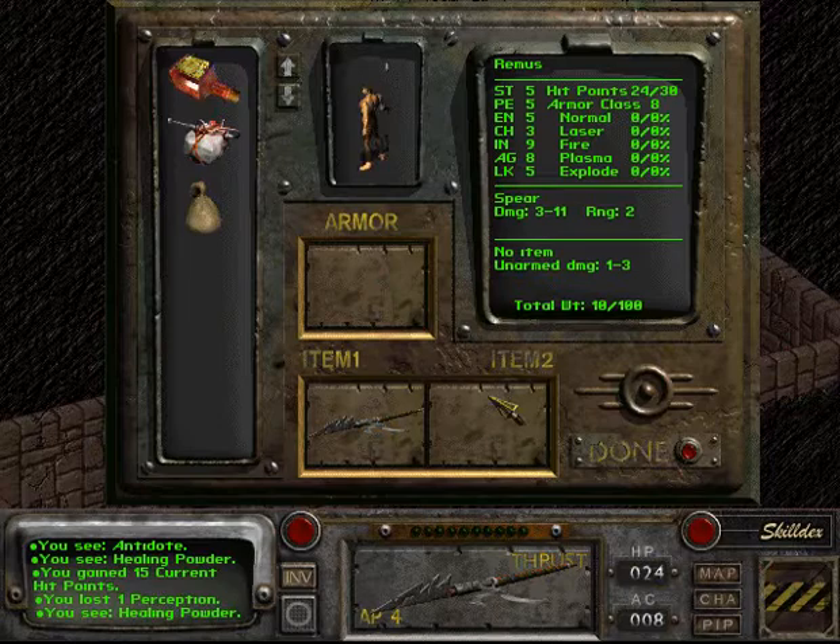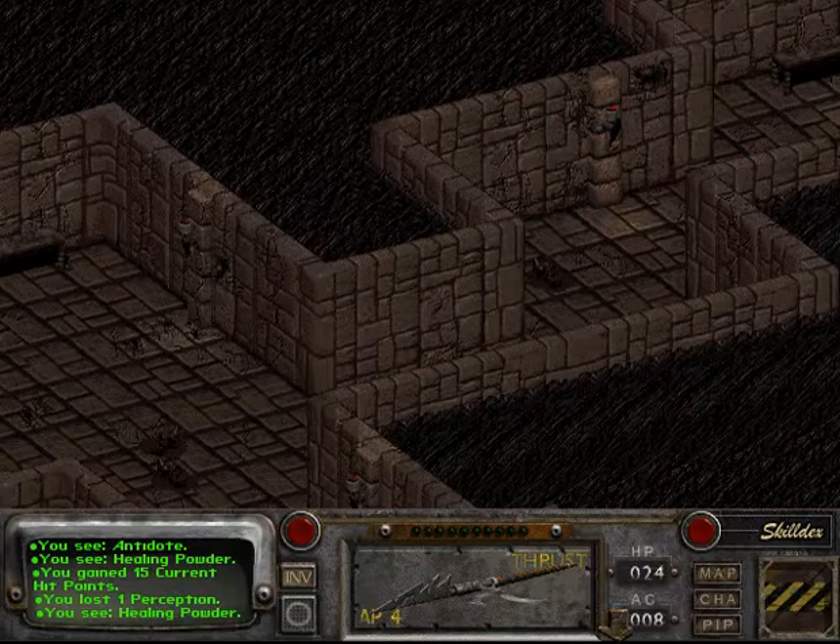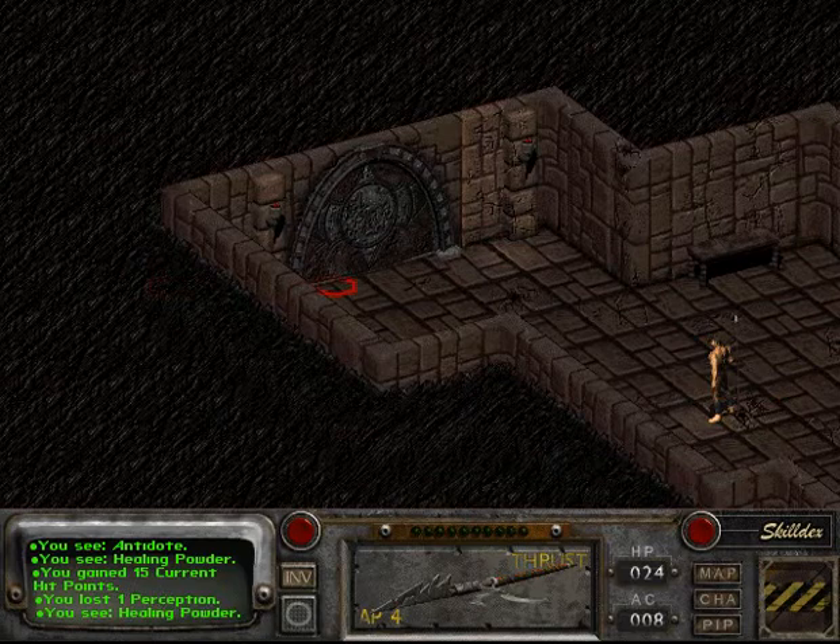I'm actually going to use some healing powder now. Looks like it made us lose one perception. We don't really need the perception skill here, so it's kind of useless.